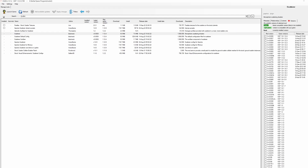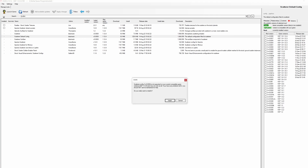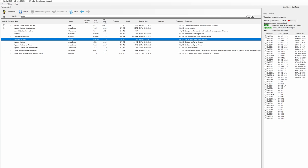Make sure to install Scatterer Default Configs and Scatterer Sunflare. At the moment Scatterer is flagged as incompatible by CKAN, but this is not the case — to install all three Scatterer modules you need to go under the Versions tab in CKAN and select the latest available build. First install Scatterer itself, then Scatterer Default Configs, and Scatterer Sunflare.